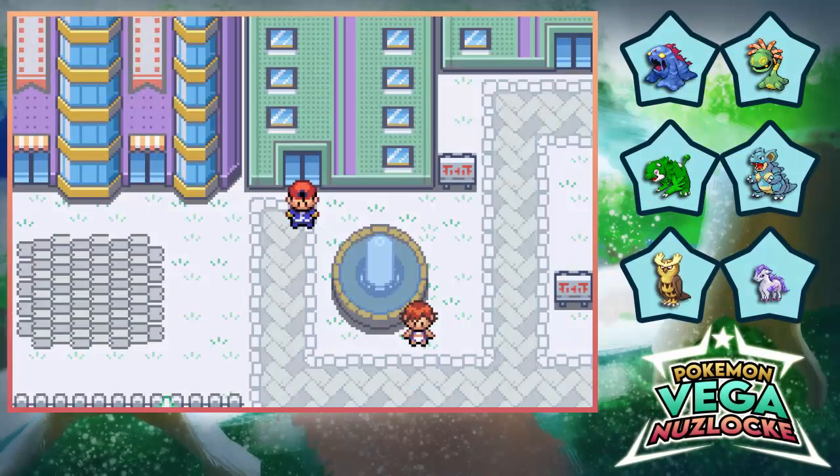Hello guys, it's sort of Fizzio. We're having a wonderful day for this episode of Aqualax — enjoy the video. We are back with the Huguenot Vega, Nasrok.